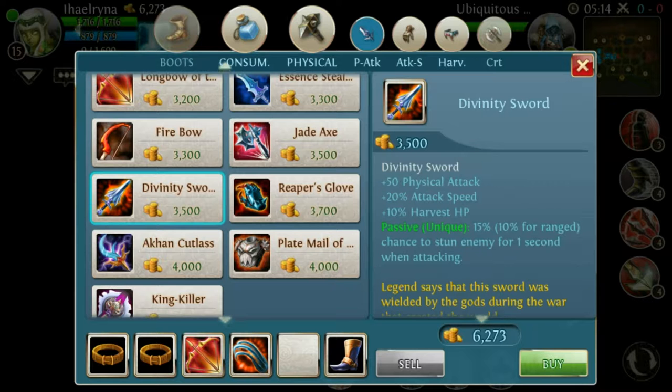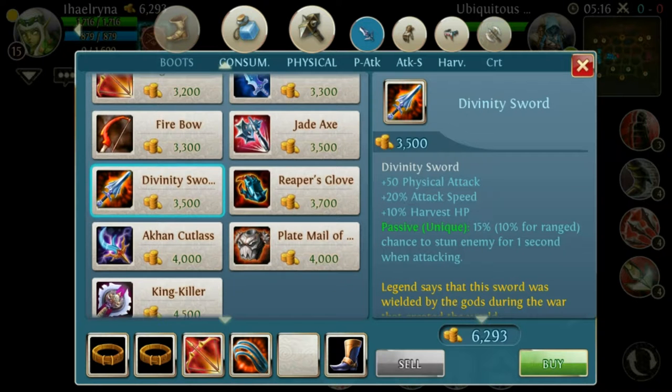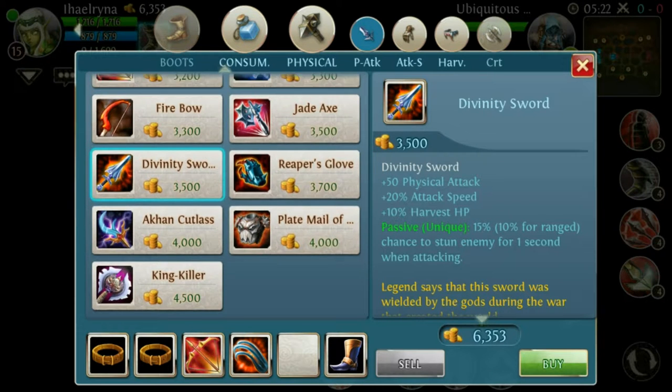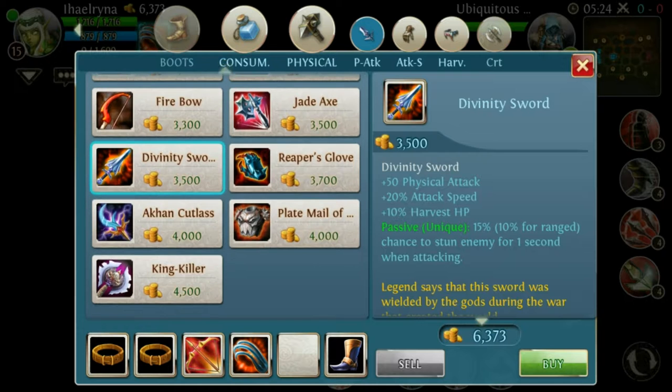You also get a 10% chance for the Elf — since she's ranged — to stun the enemy for 1 second. The HP harvest is very useful because she's really squishy and doesn't have much health. After the update she'll get really OP — the precast from her stun and her arrow flurry will be reduced, so you can stun very fast and follow up with arrow flurry — that will be insane.